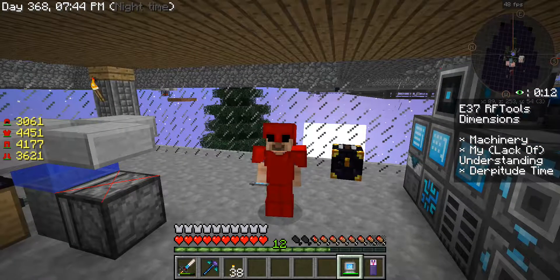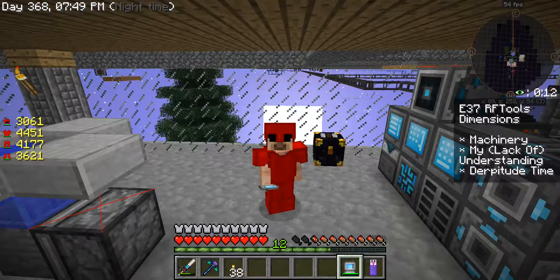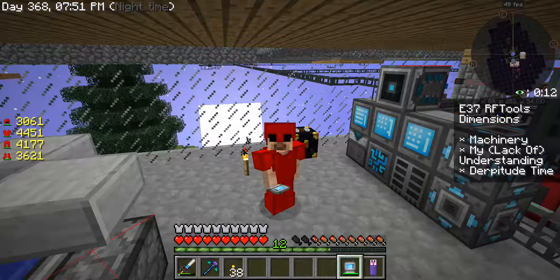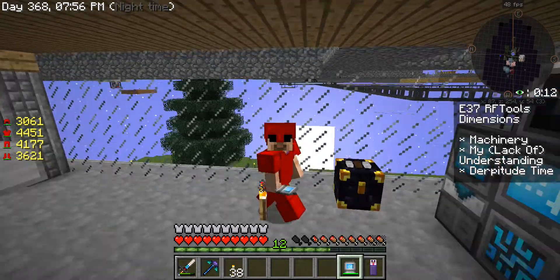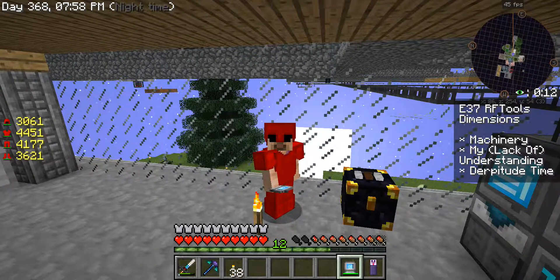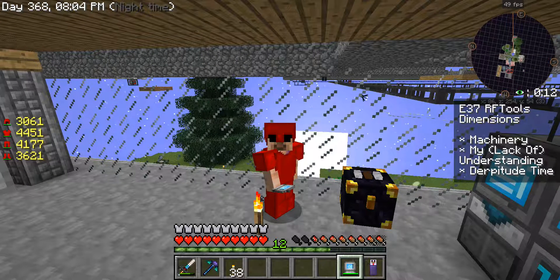Hey hey boys and girls, welcome to episode 37 of Chickens in the Sky Factory 3. If you notice in the background, we have squids doing things that squids don't normally do, like trying to fly and living in cobblestone. It's been a very interesting morning here, to say the least. Let's go check it out.